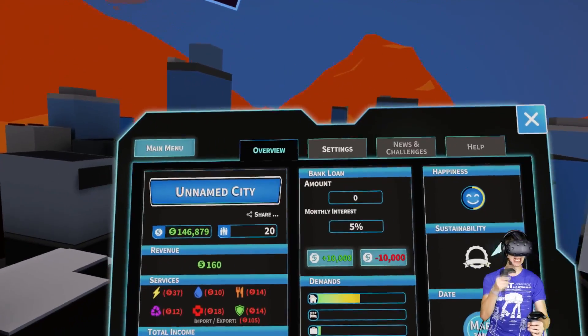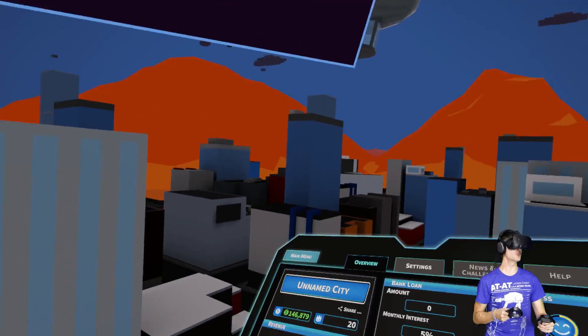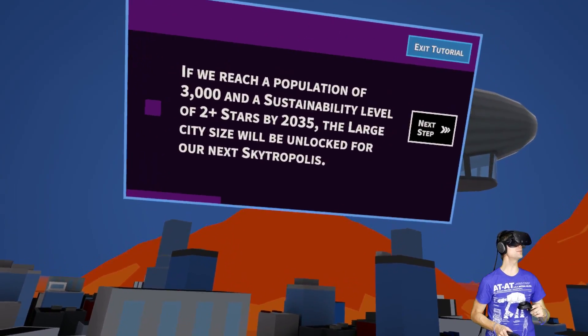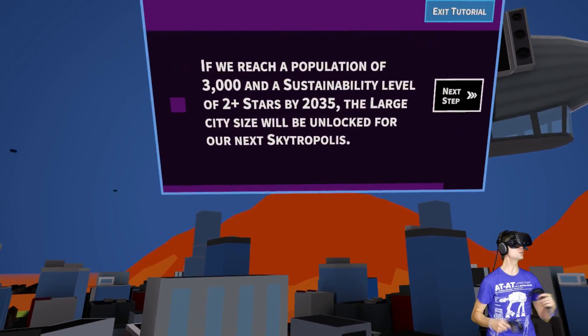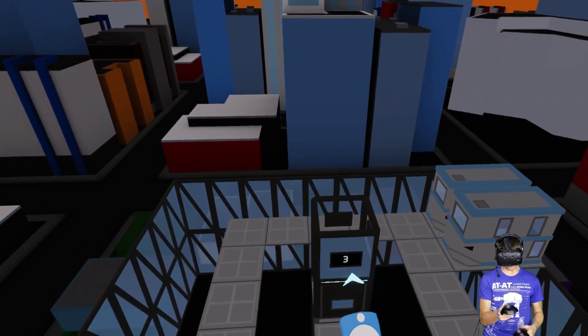Happiness seems fun. We can zoom by holding the grip buttons on both controllers and moving them in and out. If we reach a population of 3,000 and a sustainability level of plus two stars by 2035, the large city size will unlock.